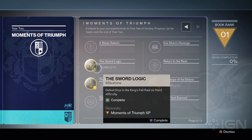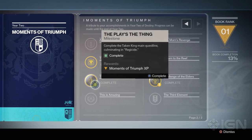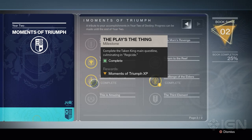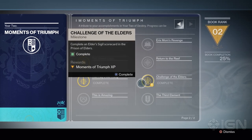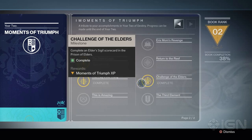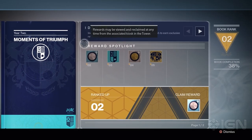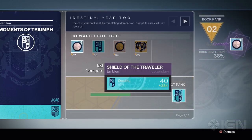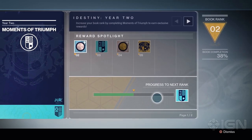We need to defeat Oryx in the King's Fall Raid on Hard Difficulty. We did that one, so let's turn it in — 13% book completion. Complete the Taken King main quest line culminating in Regicide — we did that one, 25% complete. Challenge of the Elders: complete an Elder Sigil scorecard in the Prison of Elders — nailed it. That puts us up to 38%. It looks like we can claim our reward of the Calestis shader and we get the Shield of the Traveler, though we're not quite high enough rank to unlock that yet.